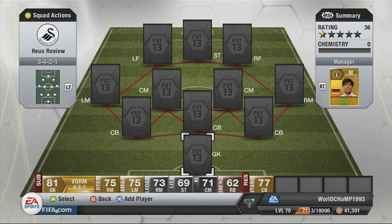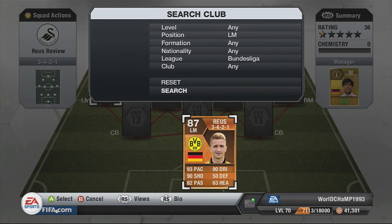What is going on everyone, JT Judgment here and I am back today with another player review. Today we're going to be looking at the Man of the Match 87-rated Marco Reus. His card face stats are 93 pace, 90 dribbling, and 90 shooting — insane three stats there guys.